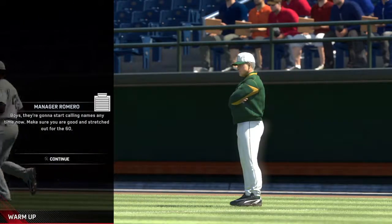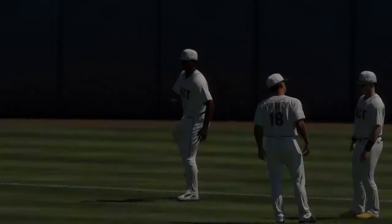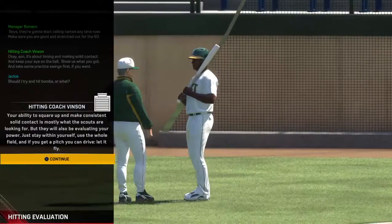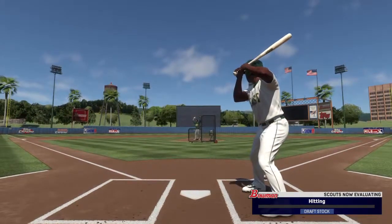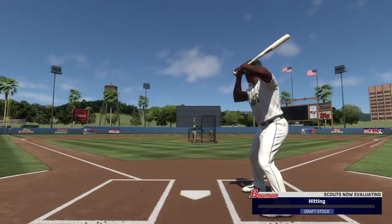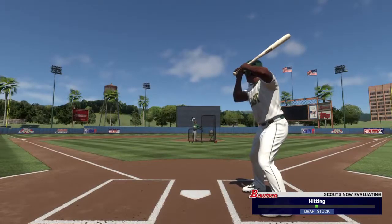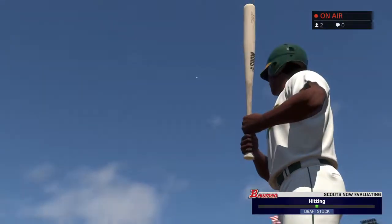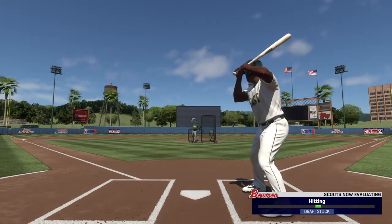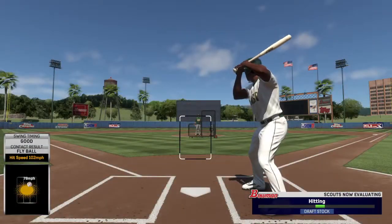Scout day begins — encouraged by many to approach it just like any other workout, these players know it is anything but that. We see Jackie Robinson warming up. After an anxious wait, a player is called to put his plate skills on display. Hung the first one foul. 77 mile-per-hour pitches. There's one in the gap — that'll improve the draft stock for sure. That is an absolute fly ball. There are 41 major league scouts in attendance today.